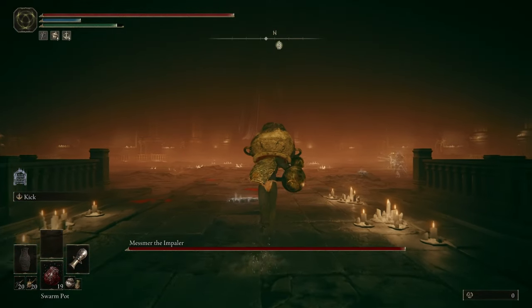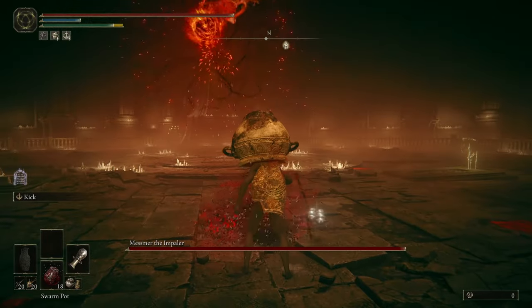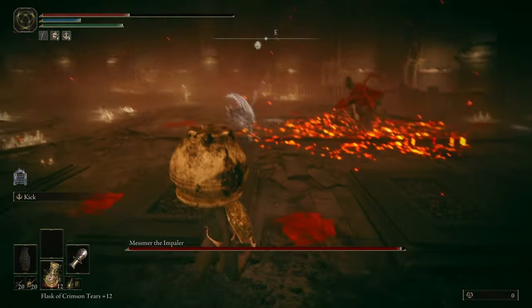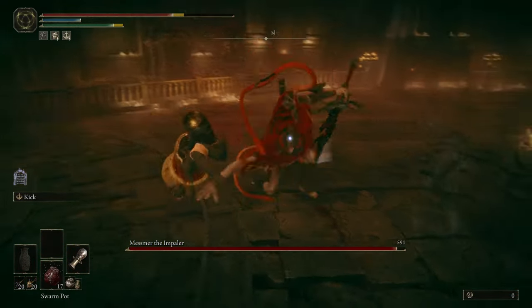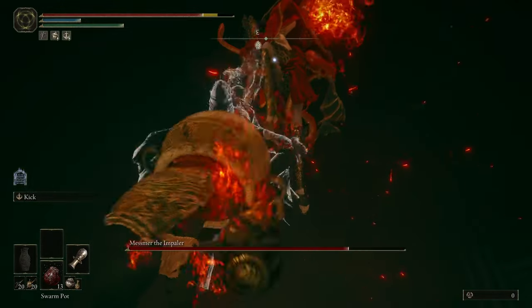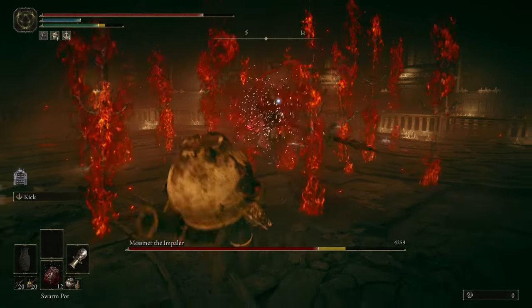After about an hour of attempts I devised my strategy and just needed to execute it. At the start of the fight he slams down at your location, so I primed his landing spot with a swarm pot. I immediately got hit by the explosion and then a spear throw, so the execution was already not going well. Once I recovered I needed to continue the blood loss buildup. Messmer's Assault was a good punish window.